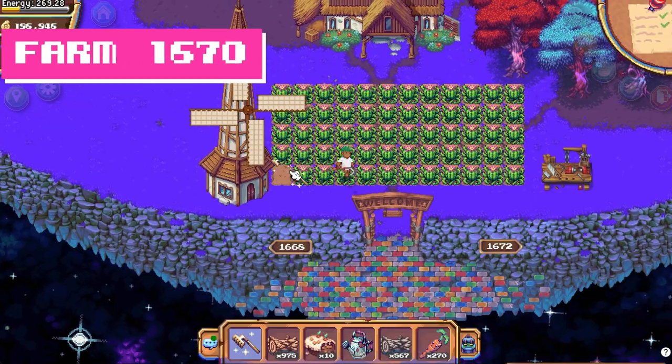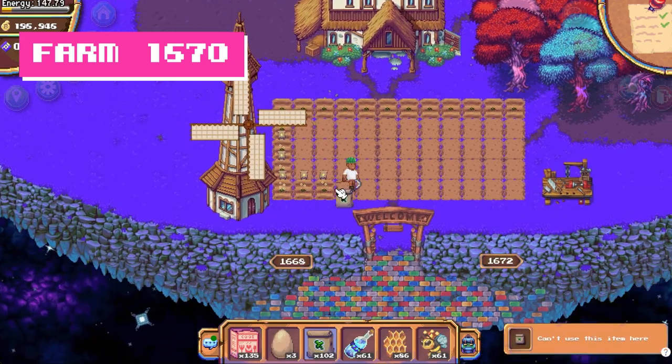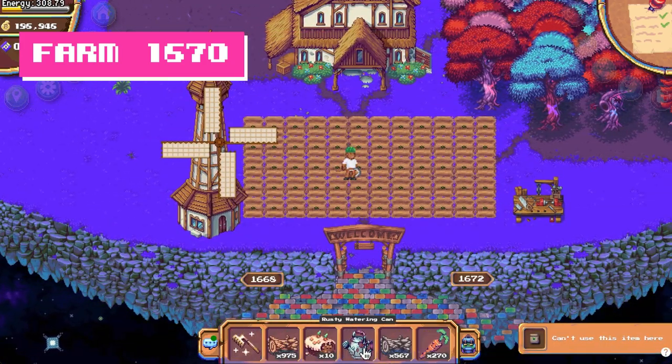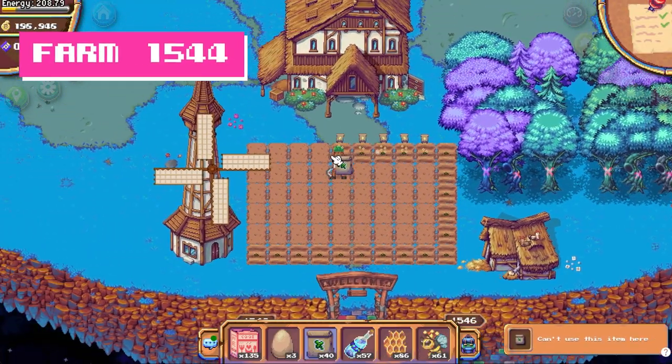When you plant a clover seed, you usually get a clover back, but there's also a small chance that a four leaf clover will grow. They take 45 minutes to grow, and you don't know if a four leaf clover is growing until near the end.